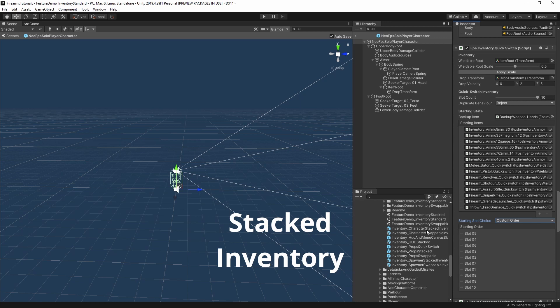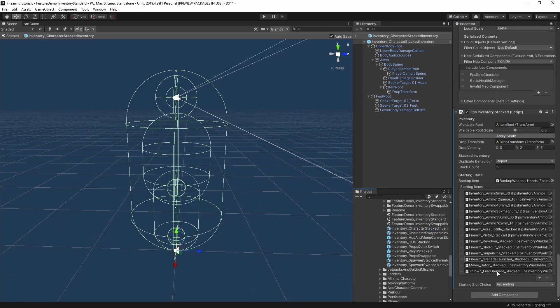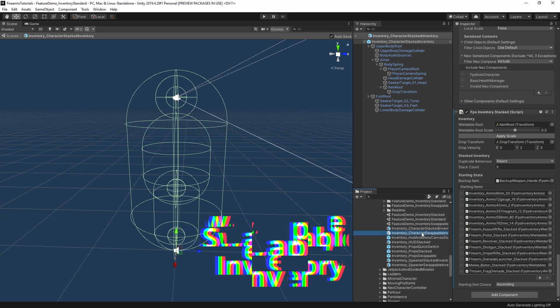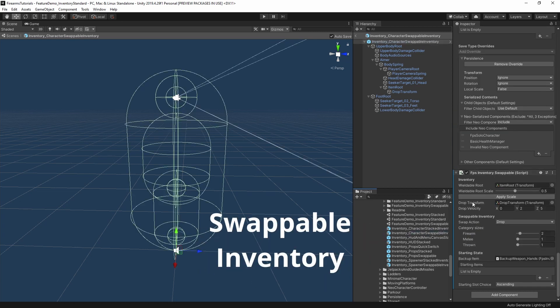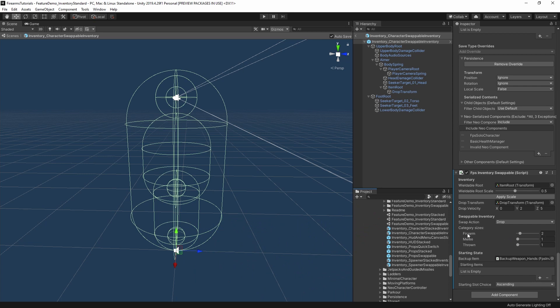Let's have a look at the stacked inventory. All of the properties are essentially the same, apart from the stacked inventory section. We have the same duplicate behavior — reject — and also a stack count that you can set, equivalent to the quick slot count but for the number of stacks. For the swappable inventory, the difference is you get to select each of the different categories and specify how many of each you have: two firearms, one melee, one thrown.